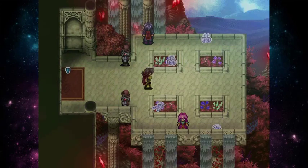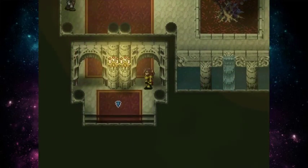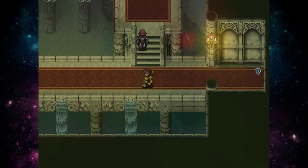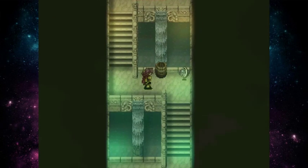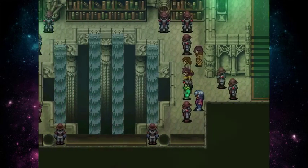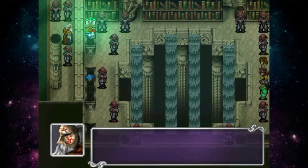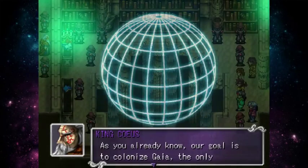The game doesn't teleport us — we actually have to walk to the council room. So we're going to listen to this Council of War, and I'll probably end the episode since it's already been about 25 minutes. We finally arrive. The King announces: 'Let the Council of War begin.'